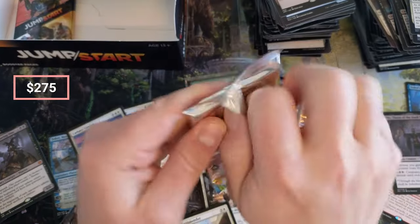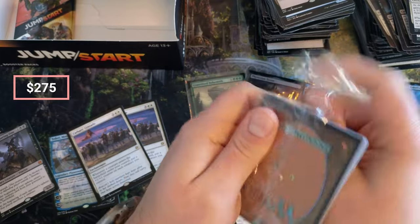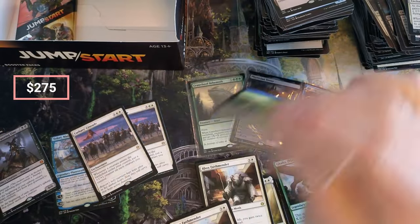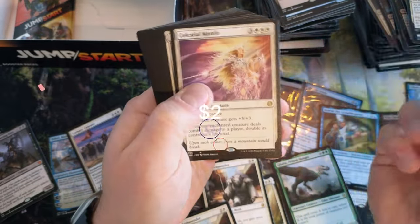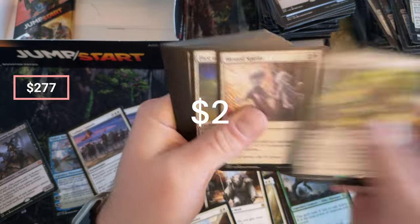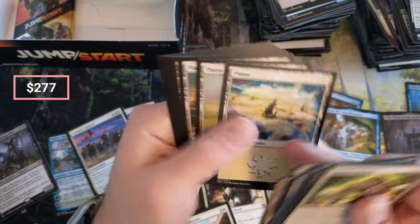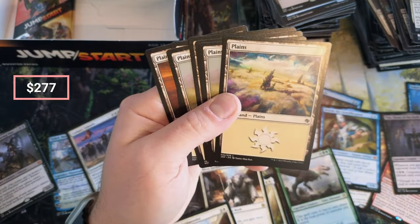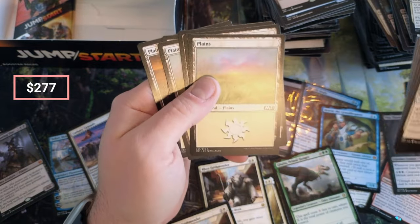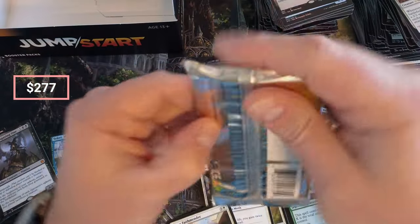Two packs left to go — thanks for tuning in guys. We definitely made money today — holy cow did we make money today! Oh, this is great — Enchanted! We haven't seen you yet. Hi Johnny, Celestial, Faith's. I like this Planeswalker Jumpstart — that kind of interests me. I don't know, I'll probably go through the lands too and pull out some fun lands.